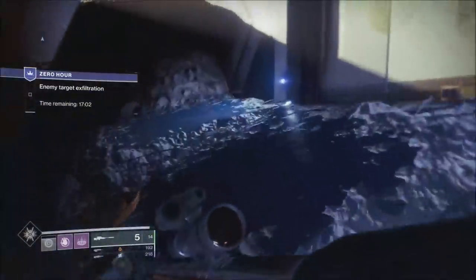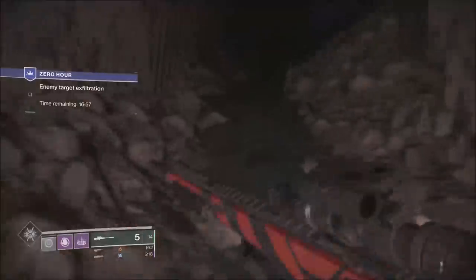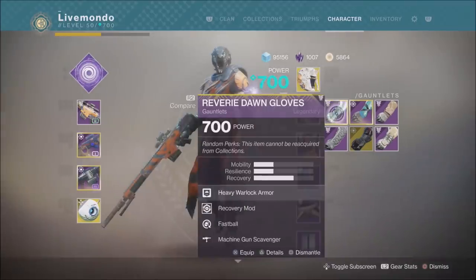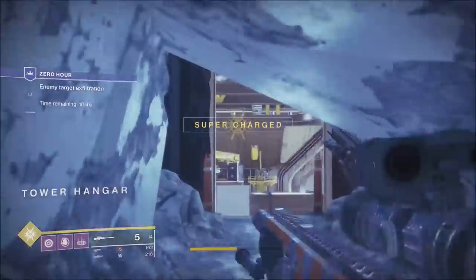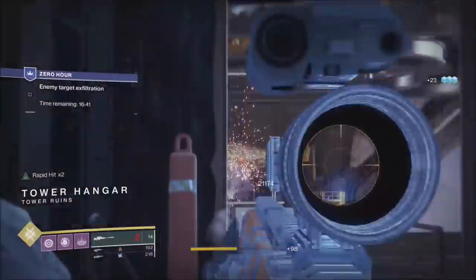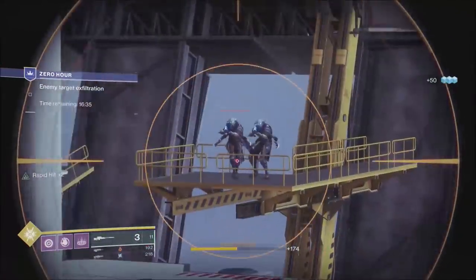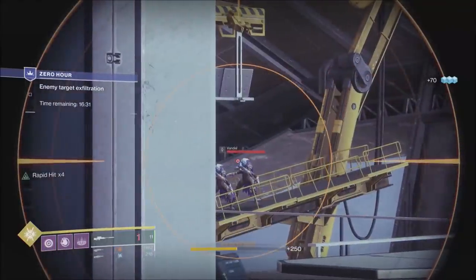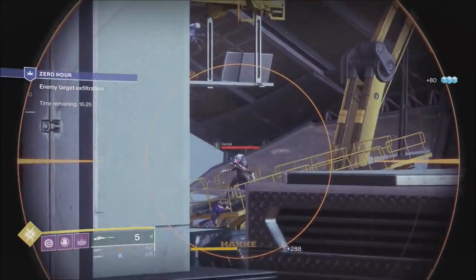We've still got Heavy Ammo Finder on, Skull of Dire Ahamkara, the Oxygen, and our Sniper. About halfway to three-quarters of the way through, I'll take off the Oxygen and put on the Recluse. If you don't have the Recluse, any decent high-impact Void weapon will do. I put the Recluse on because I can run and gun with it. I'm taking out these Vandals and a couple of Sniper Shanks as well.